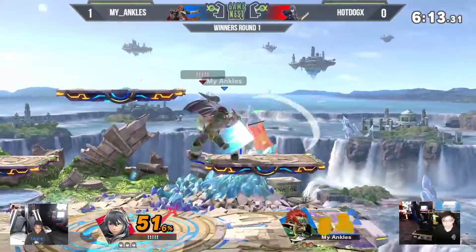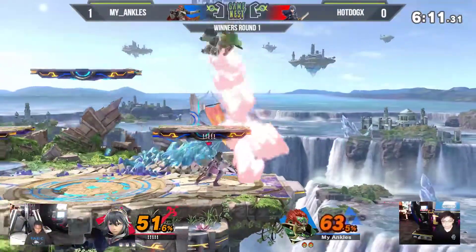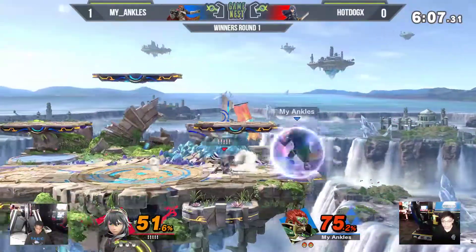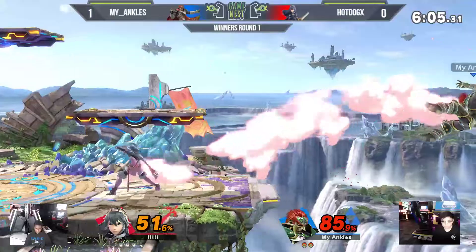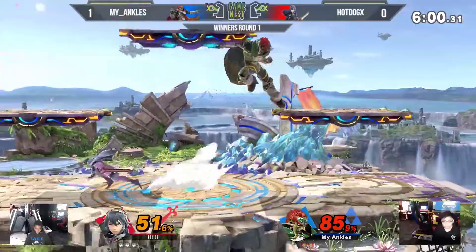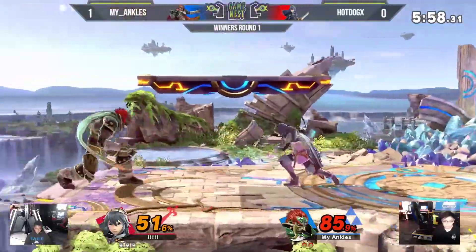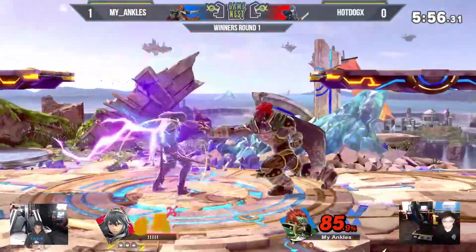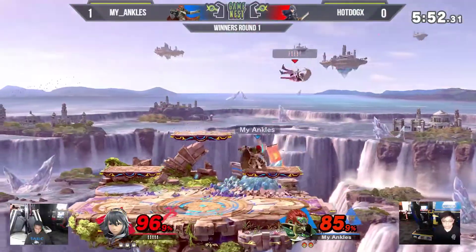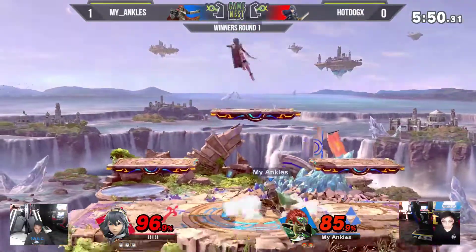Good patience not to try to push the advantage with him in shield with the Dancing Blade. He was able to get a grab off of it since my ankles is holding the shield. This is looking like a much better game for Hot Dog. With a full stock lead, he can kind of take a few more risks. That was close — pretty much any other stage, that probably would have been a stock.